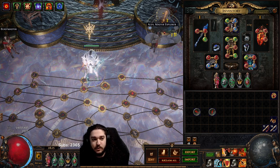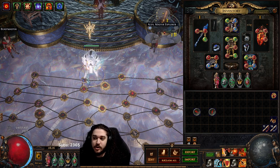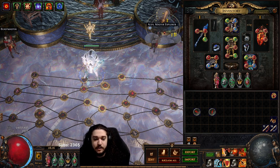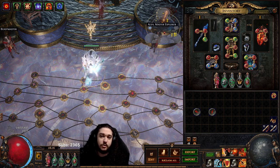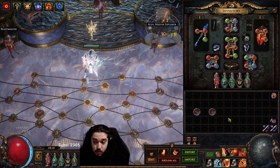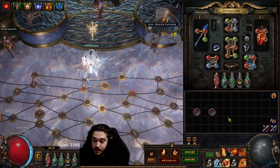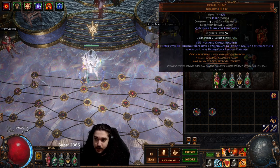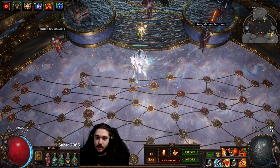I'm going to run two maps for you and show what the build looks like. In the second map I'm going to remove a lot of the expensive items to give a more realistic setup. In terms of investment I can't really evaluate - I'm terrible at softcore economy - but I'd guess this character is like 30-40 divines, and half of that is literally my Oriath's End and my Unnatural Instinct.